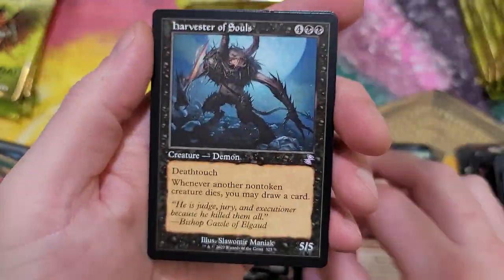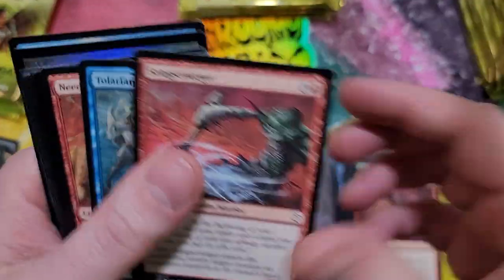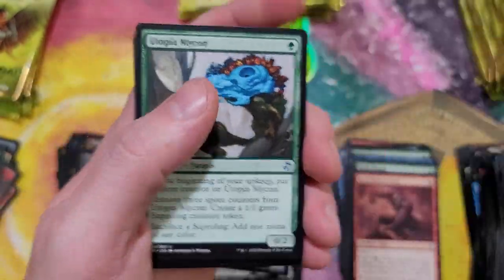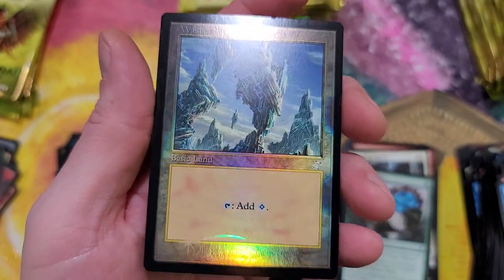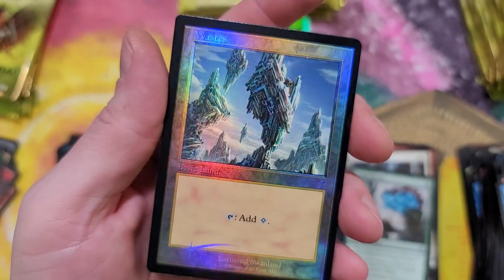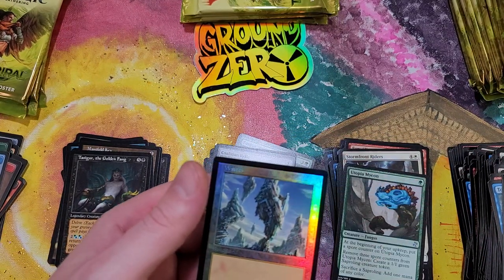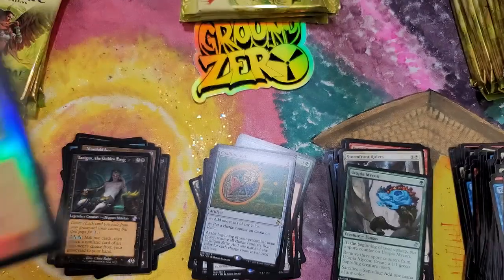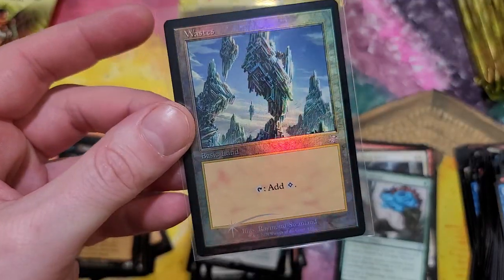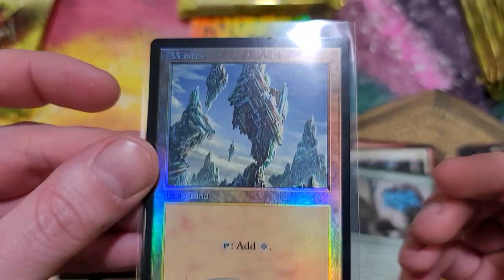Stuffy Doll - Harvest of Souls, pretty cool card. I'm surprised where these prices are at but there's a very low supply. Oh boy, I think we got a hot diggity - hold up! Coalition Relic, oh my goodness - the foil Wastes! Oh, I wanted that bad! Oh baby baby - pulls the foil freaking Wastes! That is an exceptional pull! That'll set you back $53.68. Gorgeous, gorgeous, gorgeous - oh my goodness!